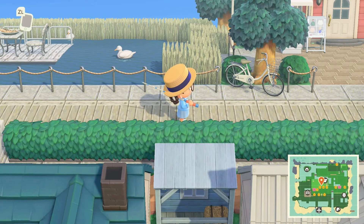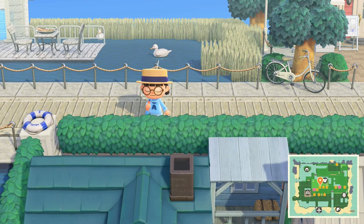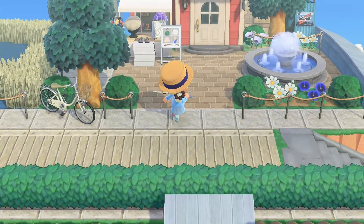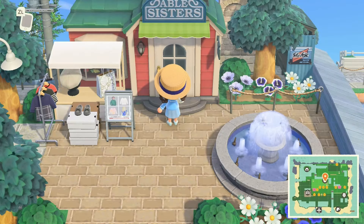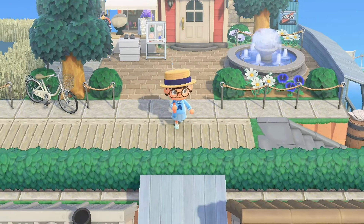I was tripping out for a second — I thought this was Able Sisters. Does that not look like the Able Sisters' roof? But then I kept walking and I saw Able Sisters here and was like, what the heck is going on? Obviously I need to go get my eyes checked because clearly the Able Sisters' roof is green and not teal. I don't know what I'm thinking here.